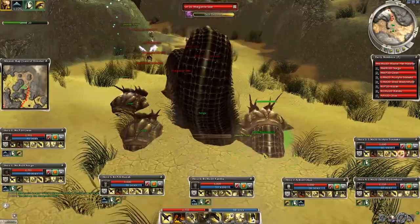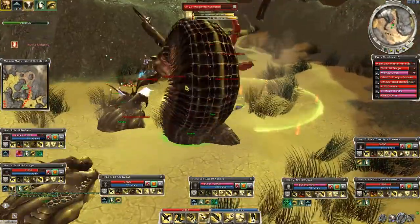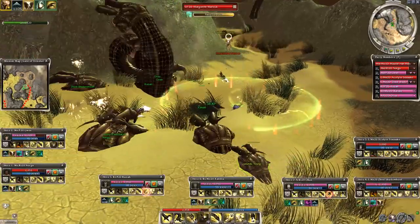Perfect spawn — the young is in safety. We could kill it accidentally with AoE, so simply destroy the Margonites and the bonus is completed.